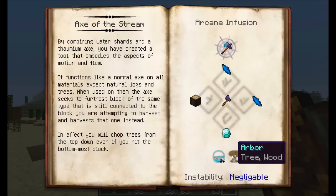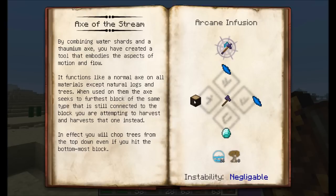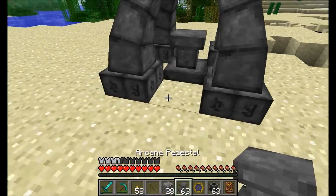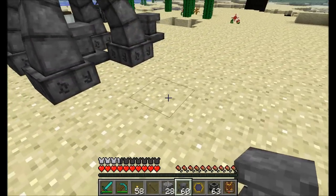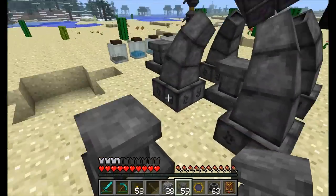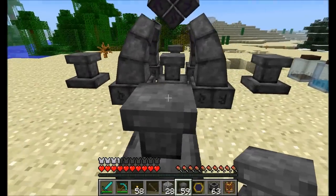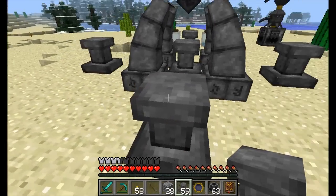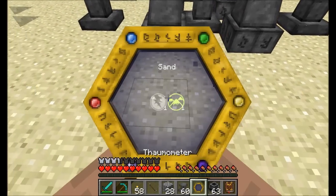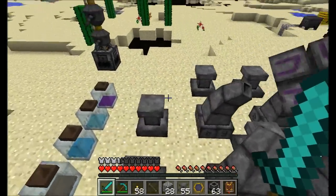The Axe of the Stream needed 16 aqua and 8 arbor — we have that. What else do we need? We need to give it some items. That's where the extra arcane pedestals come in. Go ahead and place your arcane pedestals somewhere nearby in an orderly manner. You probably want to place down 8 — that's about the max you're going to need. If you do 4, make sure it's nice and balanced so it's across a parallel line from one to the other. I'm actually going to switch it up and put down 8 — nice, balanced, and a good shape.